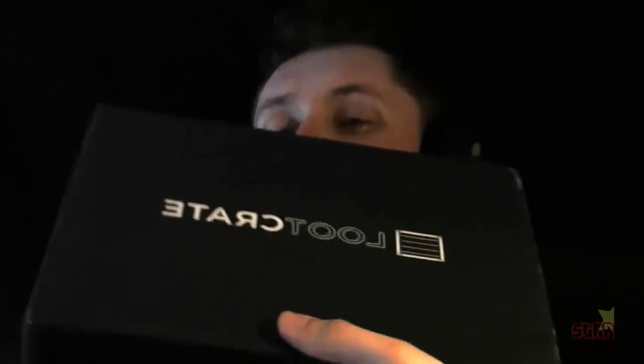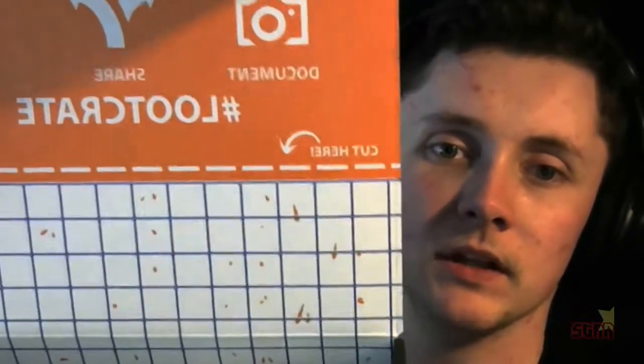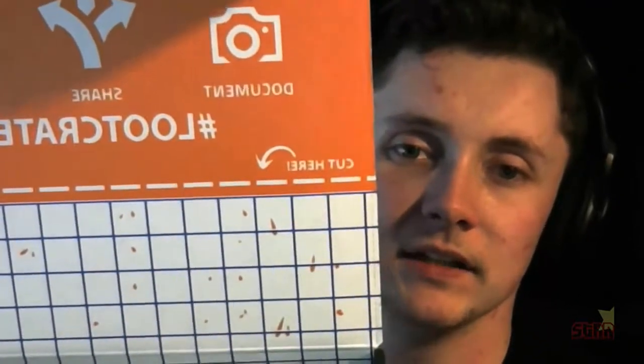Let's go ahead and get this thing unboxed. I'll use my trusty cutting device. This one's a little hard to open. Oh, I forgot to tell you guys — this loot crate's theme is Unite. You can see it says 'cut here' on the inside, it's just mirrored so you guys won't be able to read it.